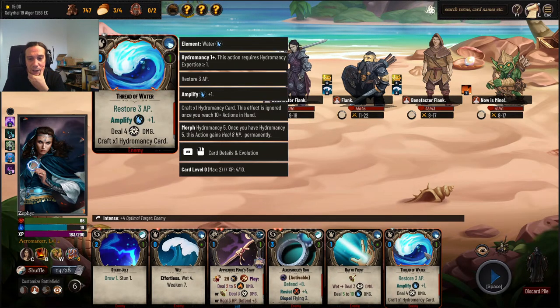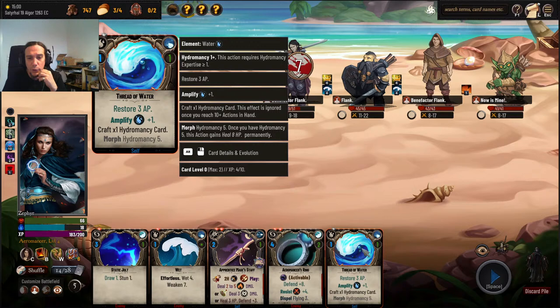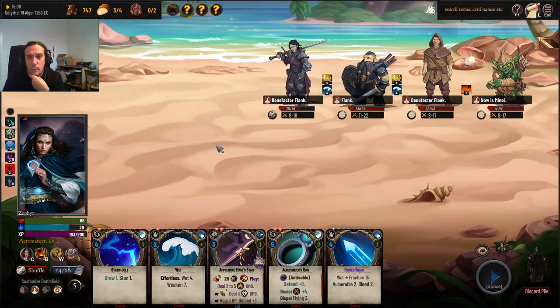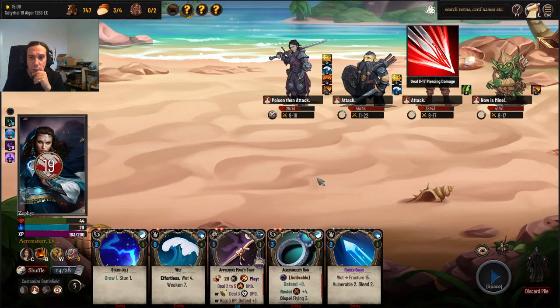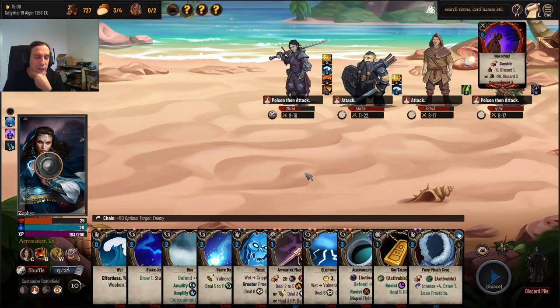Let's start and ignite that fella. What do we get spell-wise? Another thread of water — I like that one so much. We're going to Frost Ray, but now we're in fatigue land, so gotta be careful with my next actions. As a matter of fact, no more actions — it's fine as it is. Oh, this guy goes on attack — I hate it when they do that.